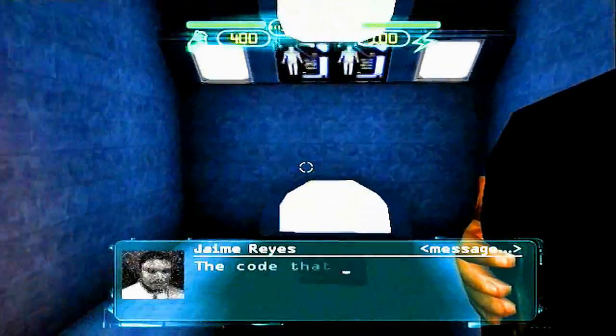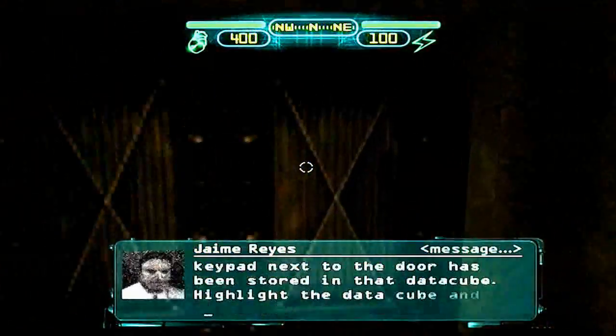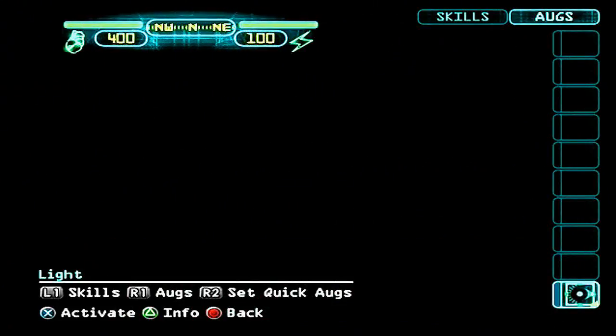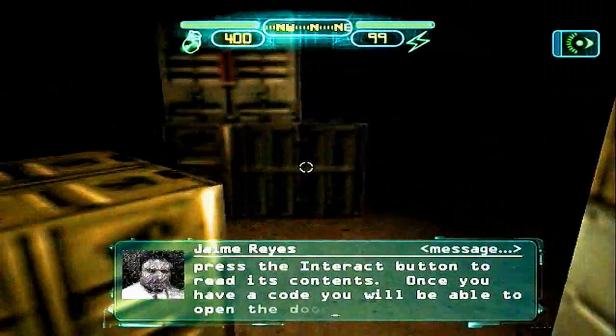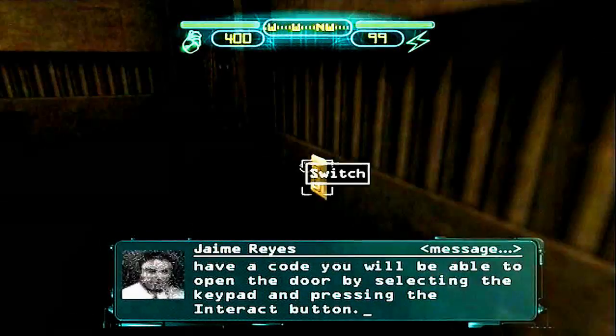The code that unlocks the keypad next to the door has been stored in that data cube. Highlight the data cube and press the interact button to read its content. Once you have a code, you will be able to open the door by selecting the keypad and pressing the interact button.